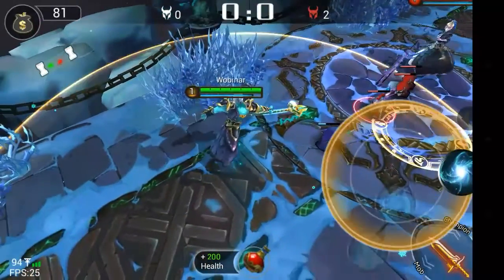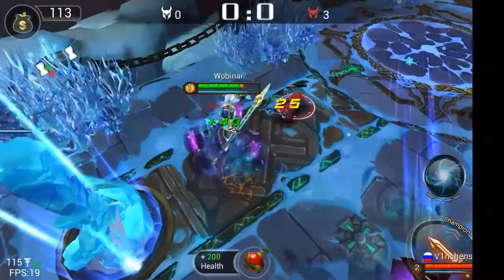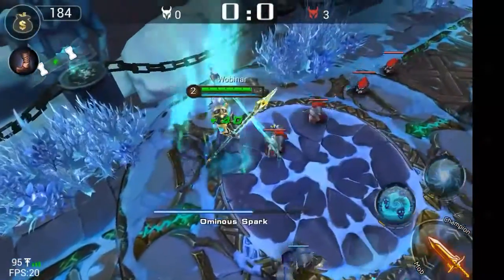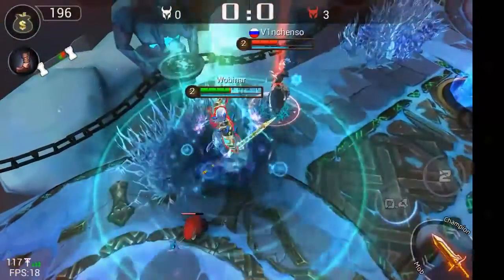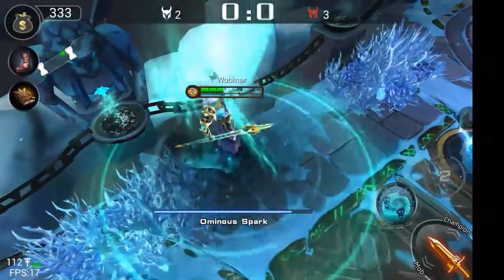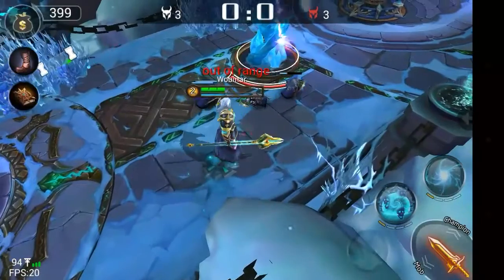I noticed that the cooldown for this skill is two seconds and that he is very mana hungry. Wow — she went straight into the tower! I casted that skill behind her because I thought she was actually going to move back, but she did not. I don't know what happened there.